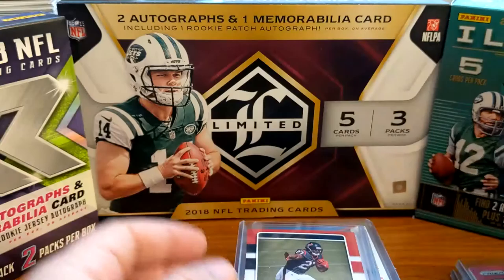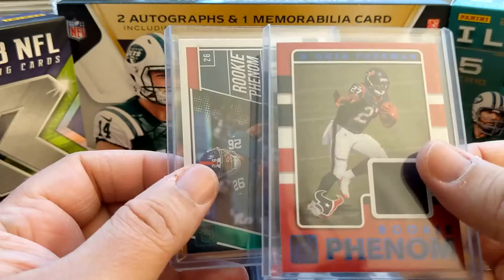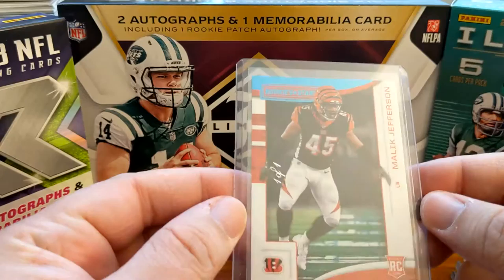Then we got some Donruss rookie phenom - Dante Foreman, that was from last year. The Saquon Donruss green patch, not numbered. 1 of 1 - see right there. Malik Jefferson, I think those are blue, 1 of 1 out of Rookies and Stars retail.